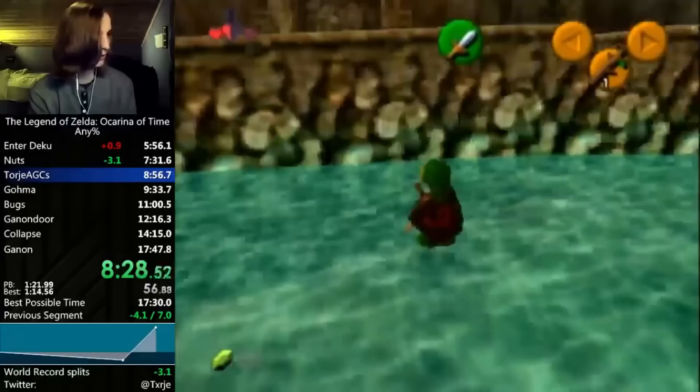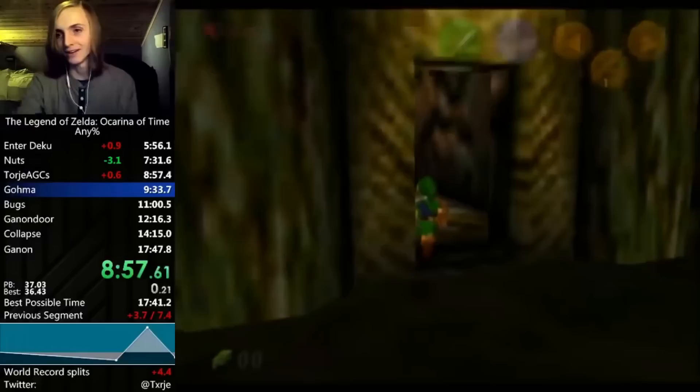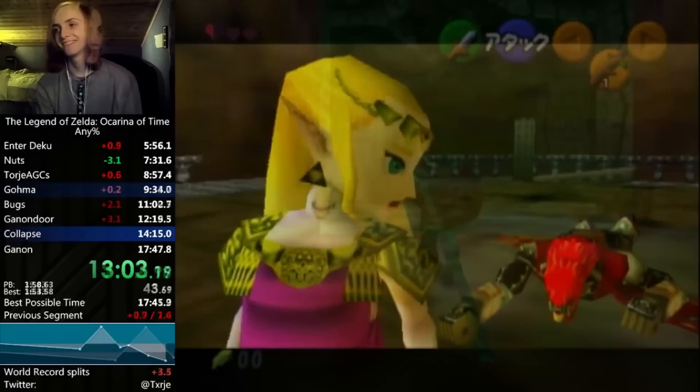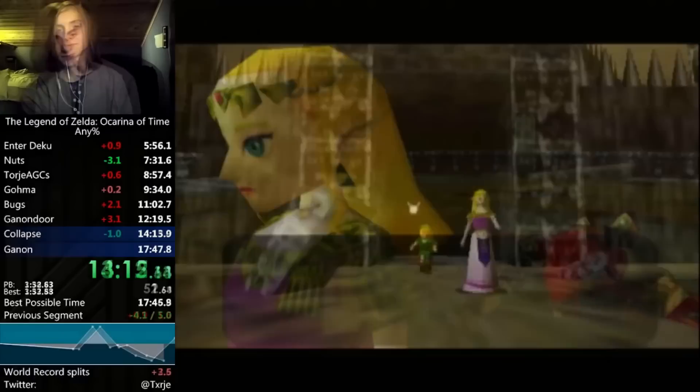When Torj went for the jumpslash to skip B1, Link's sword went through the wall completely without recoil, which meant he had to go for a backup strat of lining himself up with the setup from the wall to jump up to where he was supposed to land after the jumpslash. This cost about 10 seconds, which was brutal considering he was supposed to save 7.5 seconds here compared to his PB. With a super optimized game such as Ocarina of Time, it would normally be really difficult to PB in this scenario, but for the rest of the run, Torj basically made no mistakes.